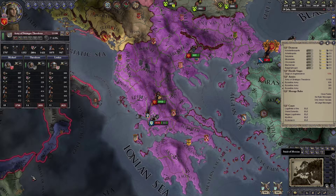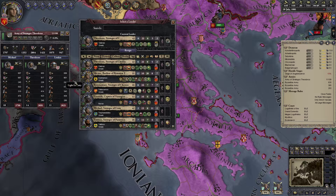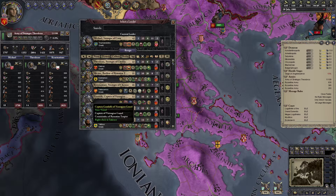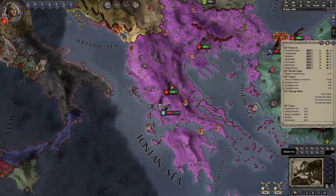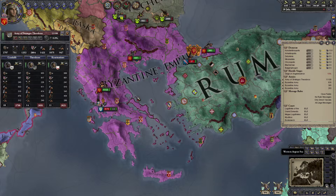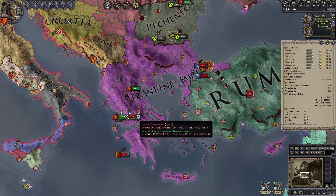We'll go ahead and attack the army here — we have a big enough advantage. We'll make sure our best characters are in charge. We'll put the captain of the Varangian Guard in charge. We could wait for more troops to arrive, but we should be fine. We'll disband this other army since Sicily is about to land some troops there and they're likely to get squished. Let's hope this battle goes well.